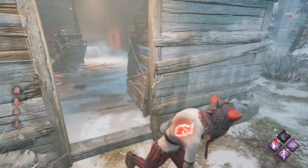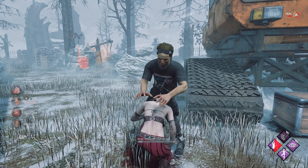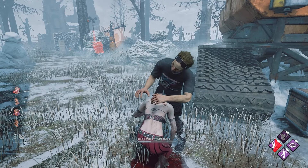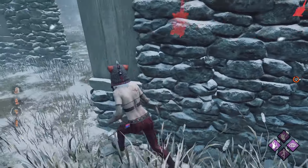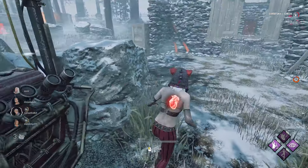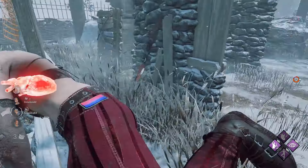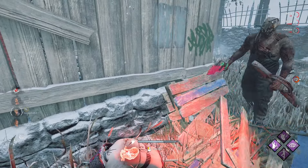I know he has the trap so I'll just pre-run this and hold W all the way back to main. I want to follow Ace because I would love to heal him. A lot of survivors have trouble knowing if an unhook is safe — the reason I'm running We'll Make It is so you have the incentive to get the unhook because you can have that faster heal, instead of Botany. This would work with Botany too if you're not confident with We'll Make It.